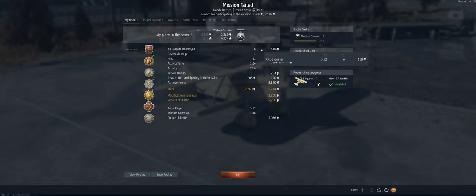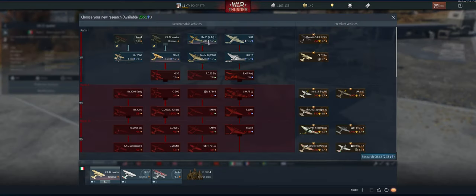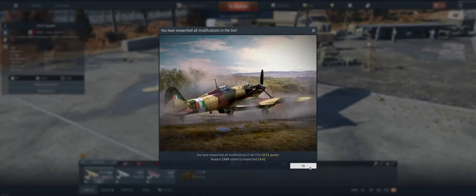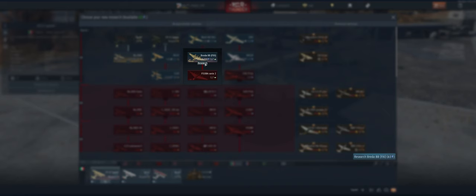We ended up with six kills, got Survivor for having the most kills and not dying — first place on the team. Let's see how we did on our mods. Looks like 1.7 is our next one — 2190 RP, that's 14.18, that should be enough to spade it, and enough to get another plane. Let's do the next 1.7.